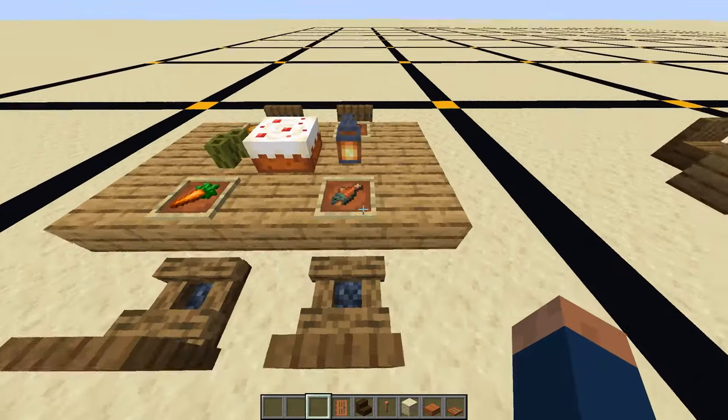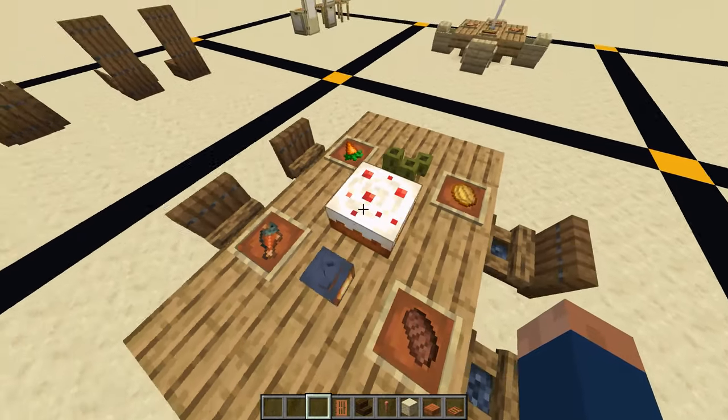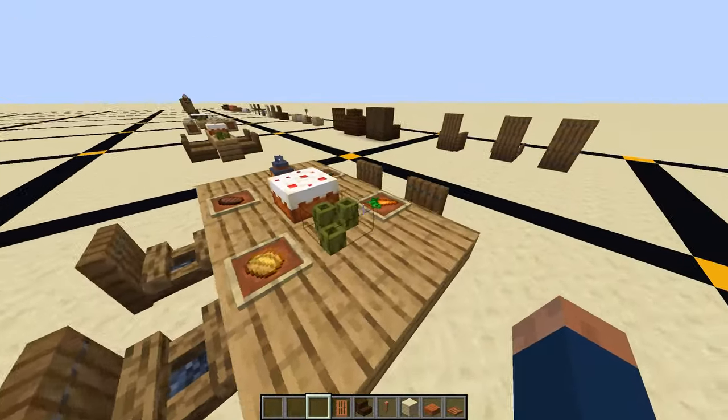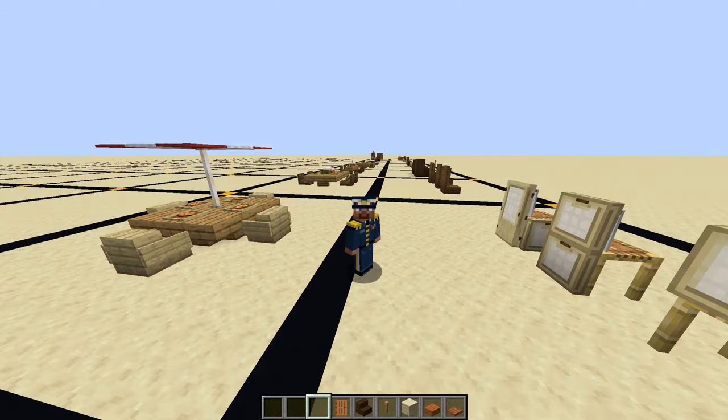This is another bigger design. In the middle we have a cake, a lantern, some ketchup and mustard again. Then we have some food at each table. Thank you for watching episode 3 of Building with Jonah.